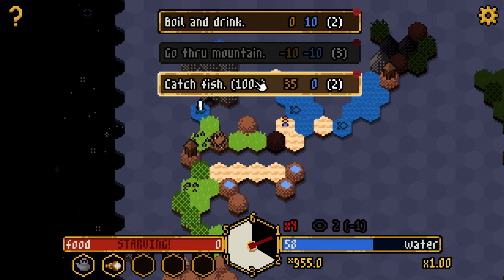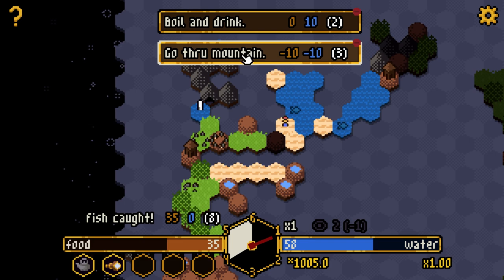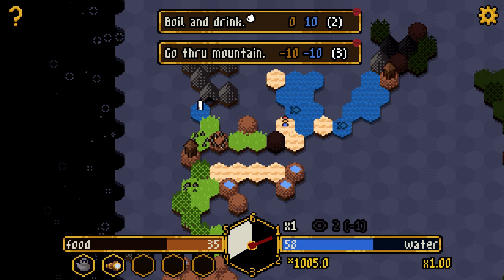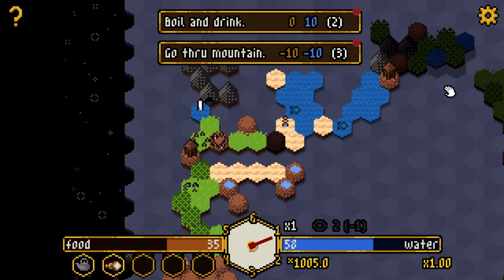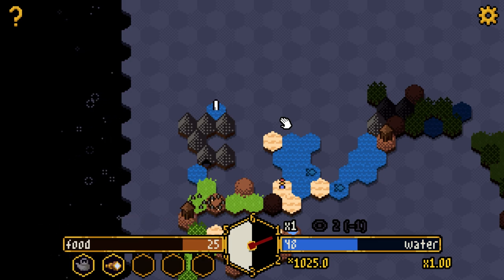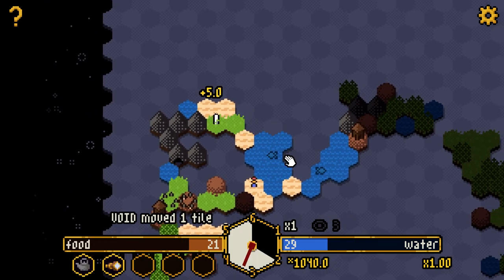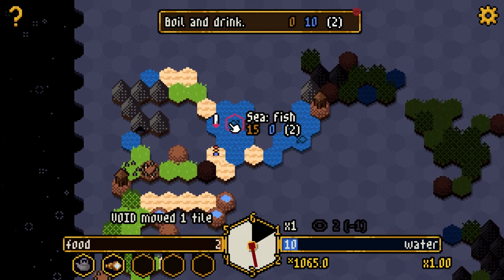Sacrifice at the stone circle for a tile. I'll connect that up — I need to go get some fish. The void is really catching up. Catch fish — 35 food, fantastic! I want to go through the mountain to see what's on the other side. I left-clicked and placed a tile by mistake. I'll go through the mountain just to see — okay, now we know what's on the other side, but it's not really ideal.